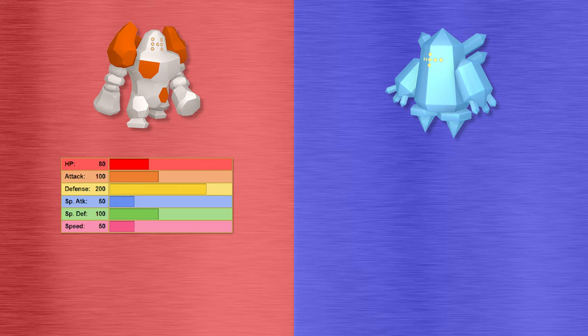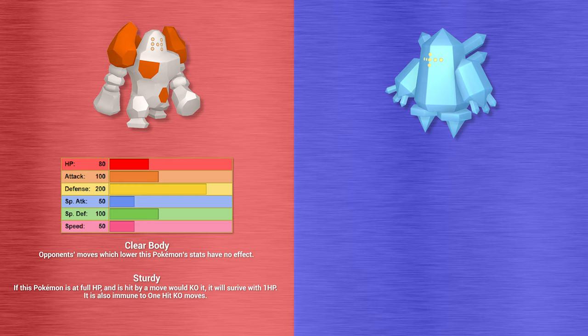Regirock is a bulky Pokemon, rocking decent HP, excellent physical attack and special defense, and a huge base 200 physical defense stat. Its special attack and speed are rubbish, but with defenses like that it doesn't need them. Its primary ability is Clear Body, which prevents opponents from lowering Regirock's stats — very useful so you don't lose any of its fantastic defensive capabilities. Its hidden ability is Sturdy, which lets Regirock survive with one HP if hit at full health by a knockout blow.